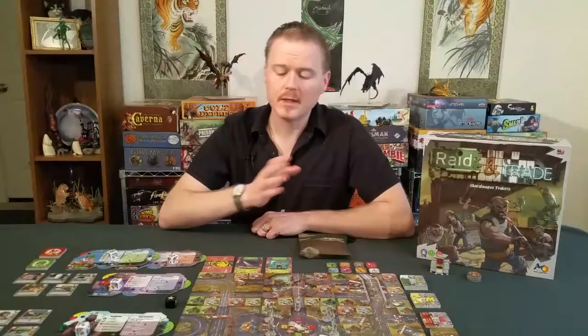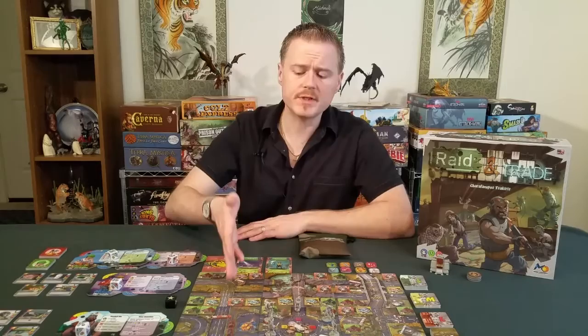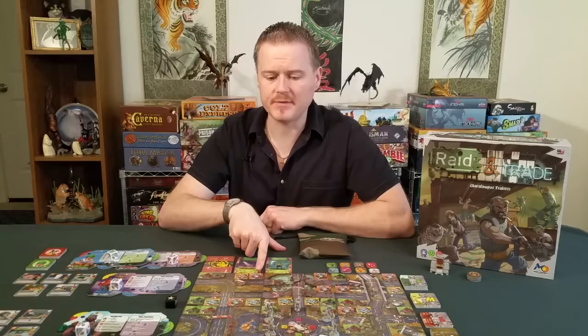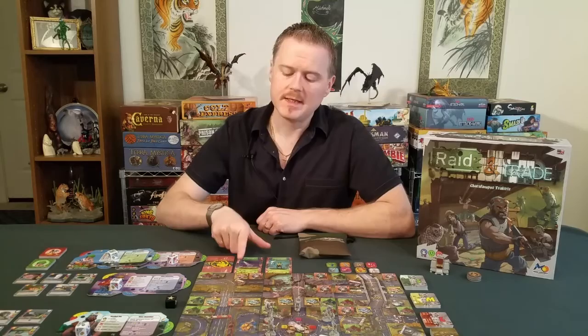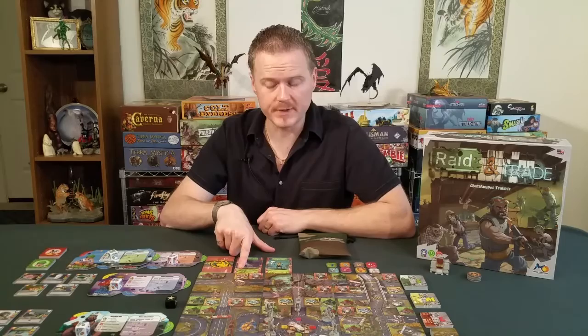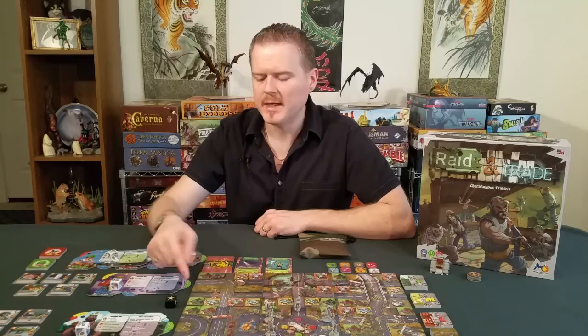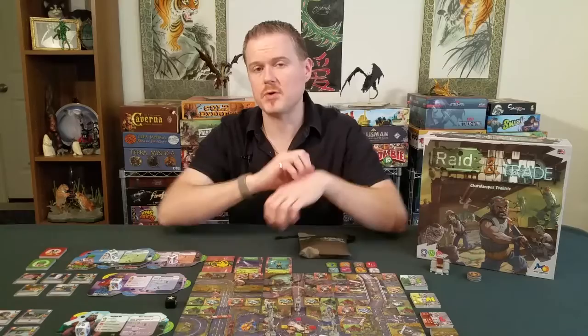That one final square left at the end of setup is where you place the outpost building. The number of buildings is also based on player count: red buildings are players times two, yellow buildings are players times three, and green buildings are players times five. So in a three-player game you'd have 6 red, 9 yellow, and 15 green buildings.